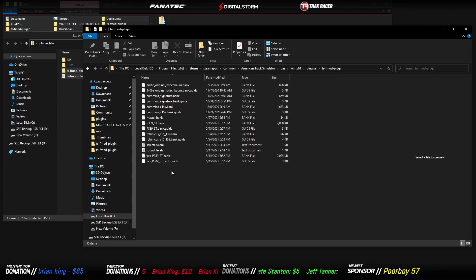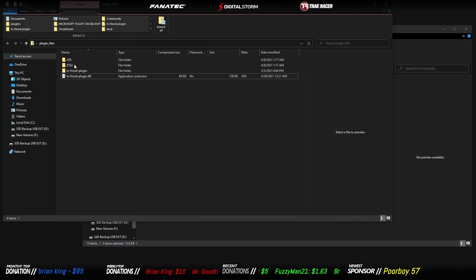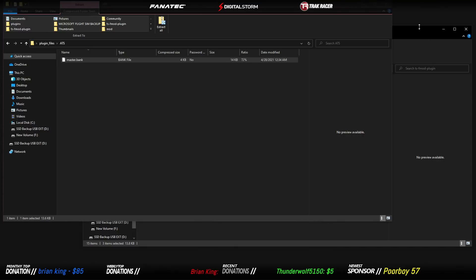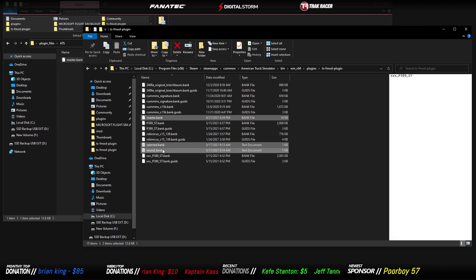Inside the TSF Mod Plugin folder, the two files you'll have by default are 'selected.bank' and 'sound_levels'. You also need the master bank file. If you're doing this on the ETS side, double-click ETS — there's a master bank in there. We're doing ATS right now, so right-click, copy, and drag the master bank over into your folder. You'll now have three files: master.bank, selected.bank, and sound_levels.